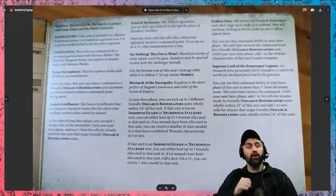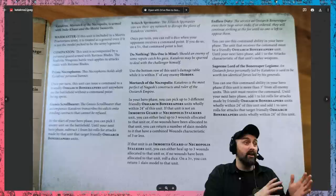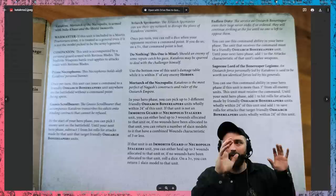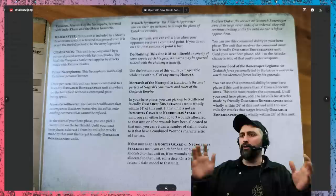Then you've got the Gnosis Scroll Bearer: at the start of the hero phase you can pick one enemy unit on the battlefield; until your next hero phase, subtract one from hit rolls for attacks made by that unit targeting friendly OCR Bone Reaper units. This is insane, especially with the terrain piece — now you're picking two units or the same unit to have minus one to hit. So either the terrain piece picks another unit within 18 inches, or you stack both on the same unit so that even if they get plus one to hit it'll never cancel out the minus two.